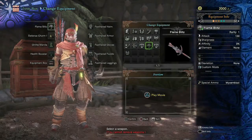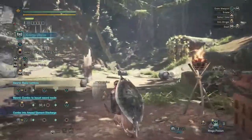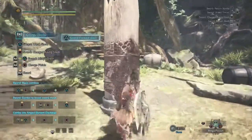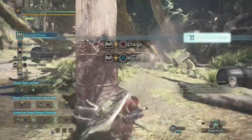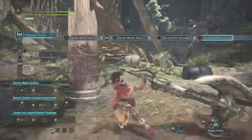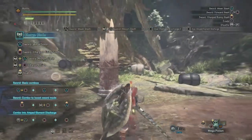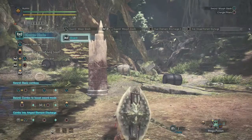One last weapon I want to try — it's tied for my favorite: the charge blade. Big dumb sword with a big dumb shield. The charge blade has two forms — sword and axe — store up energy in a phial then release it through the axe. Oh that is good, that's good shit, that is a plus.